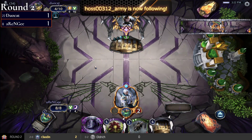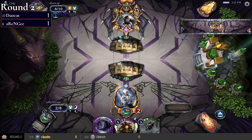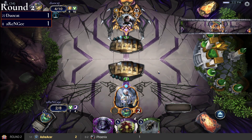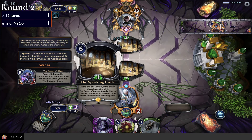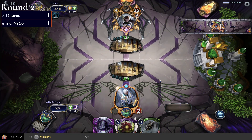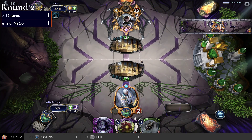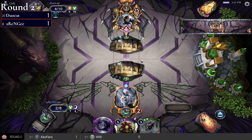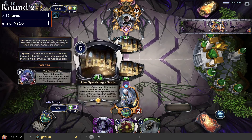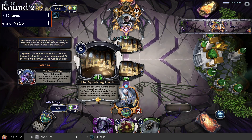Deal three damage, Lifesteal — thanks so much for the follow, Hoss! I wonder why Diana wasn't played. rng is going to get a Speaking Circle of their own and that one's going to kill duocat. Just would have to play units this turn as well, or if he hasn't already played power, he really needs that removal here otherwise he will die. He had eight last turn, so would be able to deploy this for five.